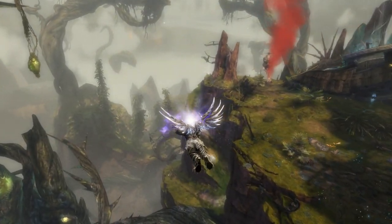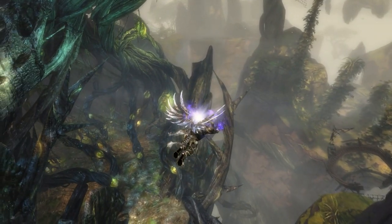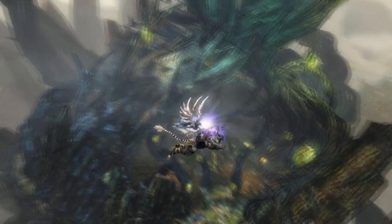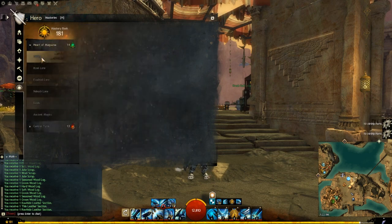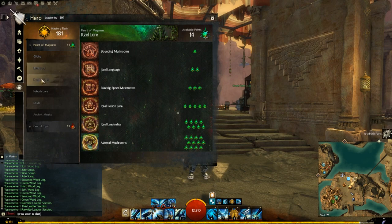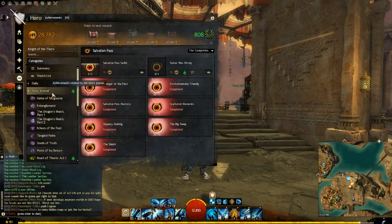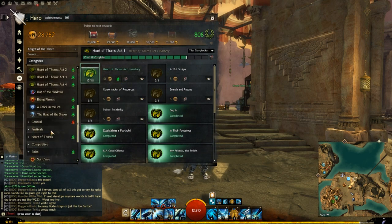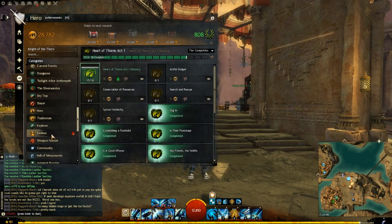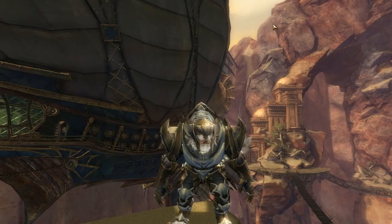Gliding is one of the new ways to explore and get around the new maps. You can unlock gliding through the brand new Mastery System, which is an account-wide horizontal progression system available once players reach level 80 and have the Heart of Thorns expansion. Masteries are abilities unlocked through each associated mastery track. Mastery tracks are organized by region — Central Tyria for old world content, and Heart of Maguma for the expansion. Each mastery point needs only to be obtained once per account and has an associated achievement marked with the relevant mastery point symbol.